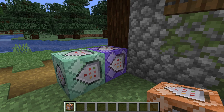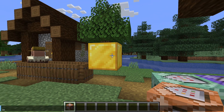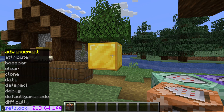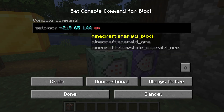So let's say that we want to set more than one block from our repeating command block over here, which is still running by the way. We can do that by adding on a chain command block afterwards and setting it to always active. Otherwise it'll require a redstone signal to run, remember? Now we'll enter a second setblock command here for an emerald block right above the gold block.